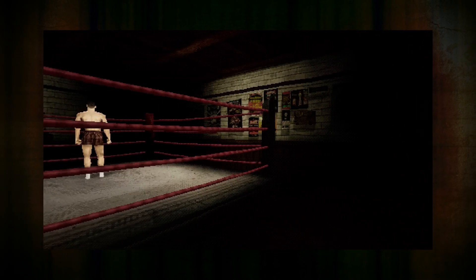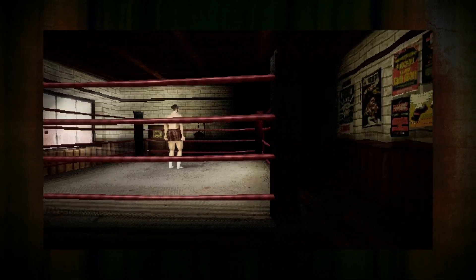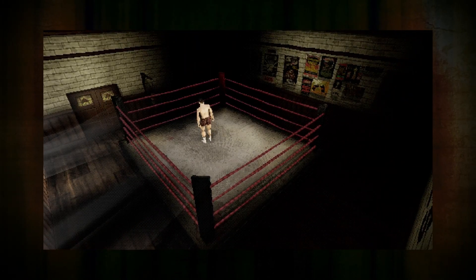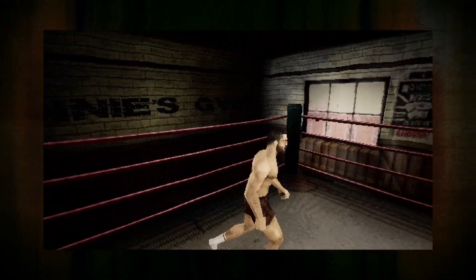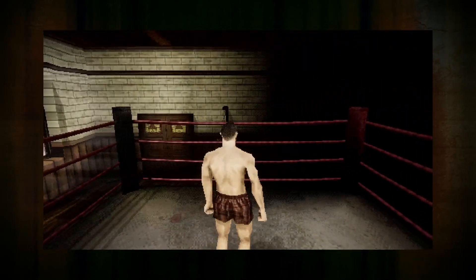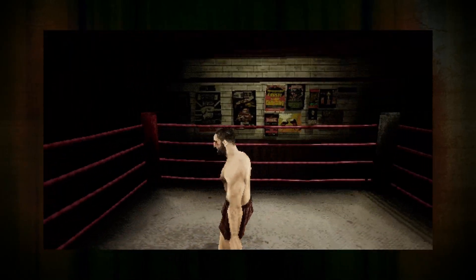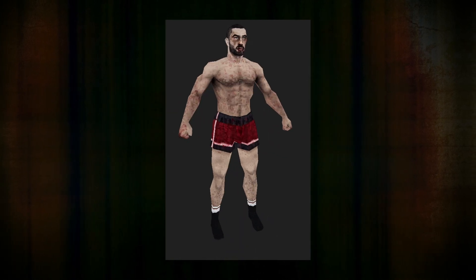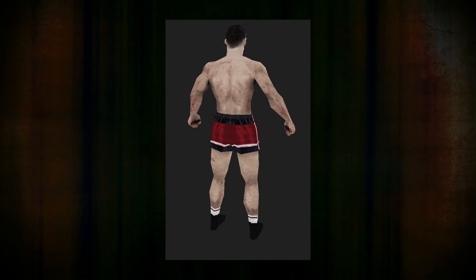The idea is to make the ring the main focus and everything outside of it coated in shade — ironically, making it a shadier place. With the opponent modelled and textured and the boxing outfit for the player sorted, they are ready for their showdown.